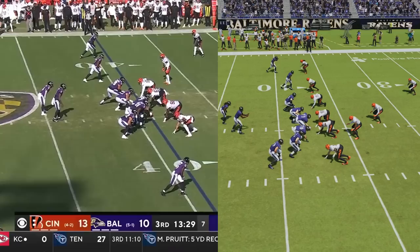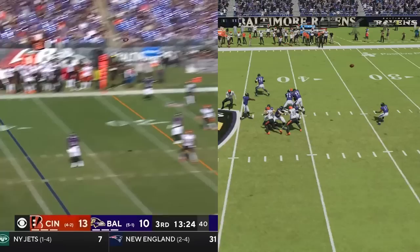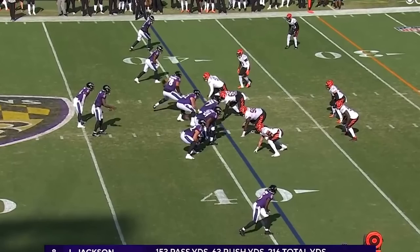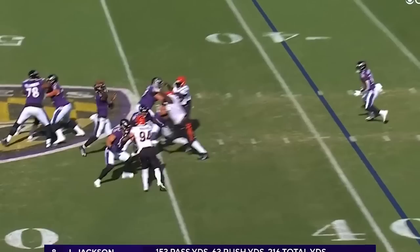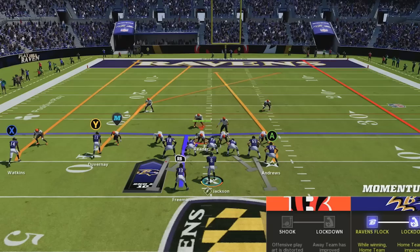Now Lamar can also make throws with pinpoint accuracy, and that's exactly what he shows off right here. The Bengals defense is in Cover 2, and throwing to the space over the cornerback and outside the safety is referred to as a hole shot. It's one of the toughest throws in football to make, but Lamar puts the ball in the exact perfect spot for Hollywood Brown to bring in the touchdown.